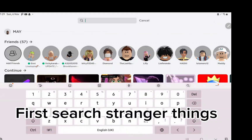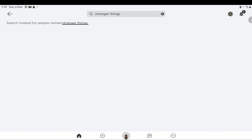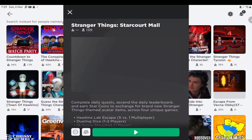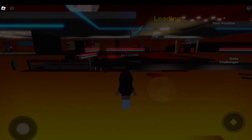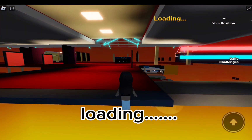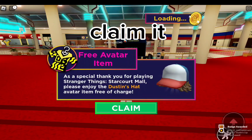First, search Stranger Things. Now go into this game. After it loads, you will see this pop up. Claim it.